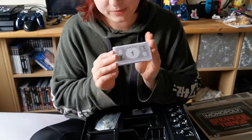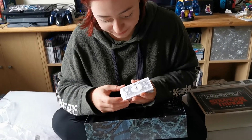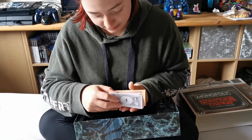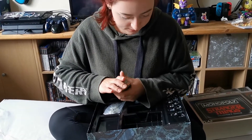So you've got your Monopoly money here. The money all pretty much looks the same. You've got the Demogorgon in the bottom hand corner and it's all like different colours still — 50, 100 and 500. So that's all good.